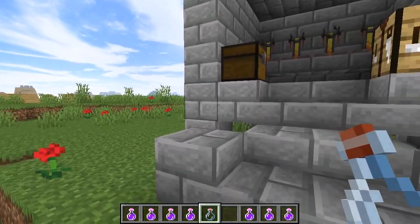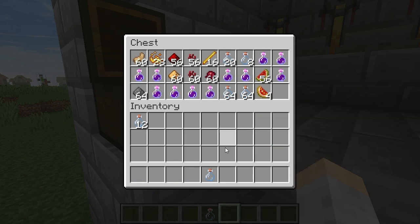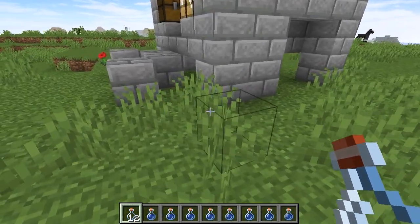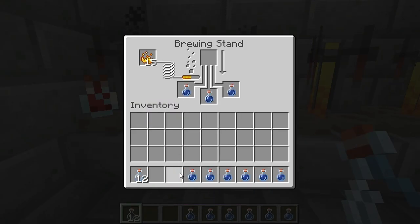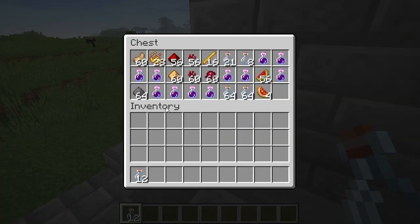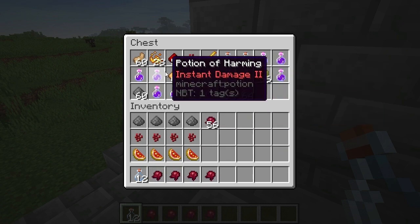Now you're wanting to see the splash potion, so let's do that. Put the water bottles back in. Now instead of starting with the nether wart, we start with gunpowder, then nether wart, then the glistering melon, then the fermented spider eye, and then the glowstone. A lot more steps here.